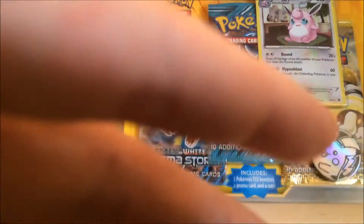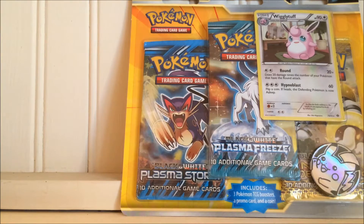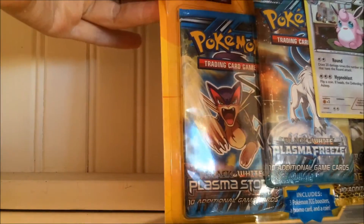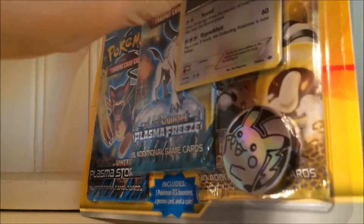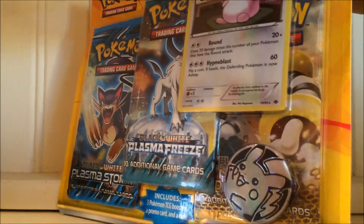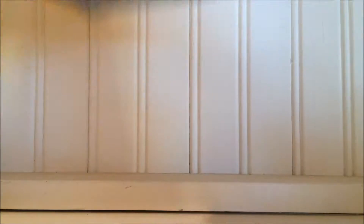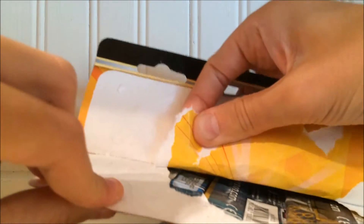I got the Wigglytuff this time instead of Drift Bloom because I already opened up the Drift Bloom for you guys. We got the same things: Plasma Storm, Plasma Freeze, and Next Destinies. We have Seeker Ultra Ball potential here. I doubt we're going to get it, so let's not get our hopes too high. But we can at least hope for a Holo — I'd be happy with at least a Holo. Oh well, if we don't get one, we can't get something every time.